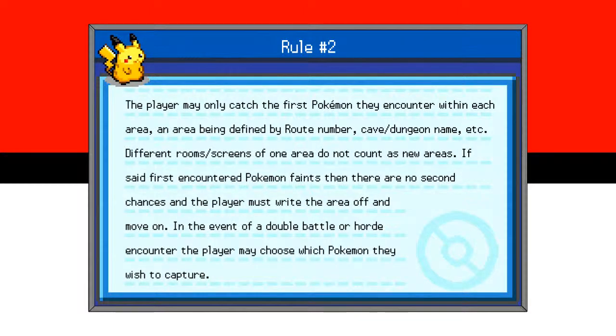Rule number two: the player may only catch the first Pokemon they encounter within each area, an area being defined by route number, cave or dungeon name. Different rooms or screens of one area do not count as new areas. If the first encounter Pokemon faints, there are no second chances and the player must write the area off. In a double battle, the player may choose which Pokemon to capture. Basically, whatever your first encounter is in an area — that's the only Pokemon you can capture there.